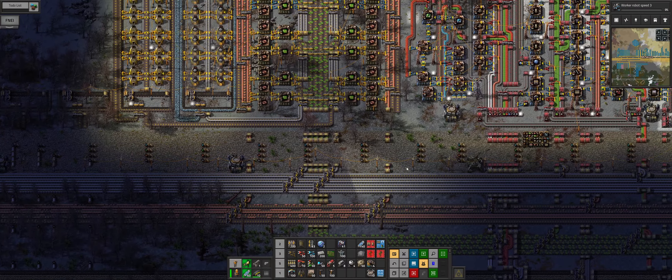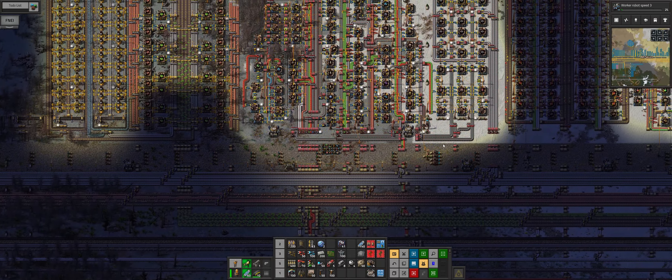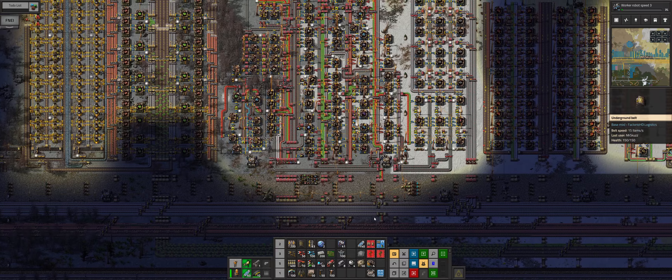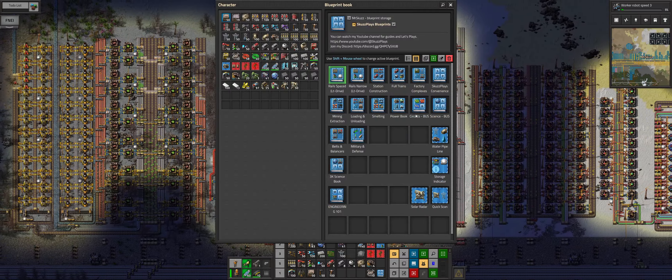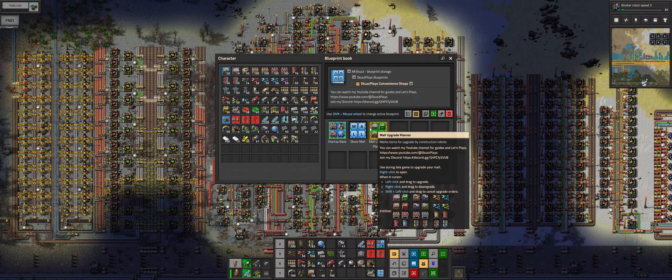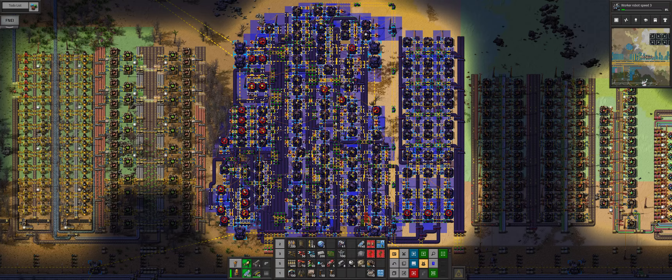It looks like we managed to finish our logistics - that is fantastic news. Bot speed, please. What I want to do is just drop down the blueprint again for our mall - the new building. This is the key one here - green. There are so many of our facilities that need the screen to be put in.